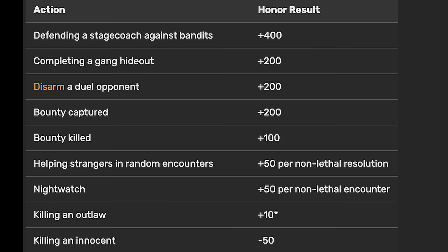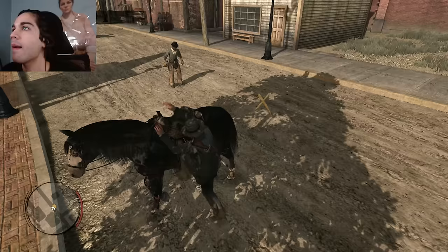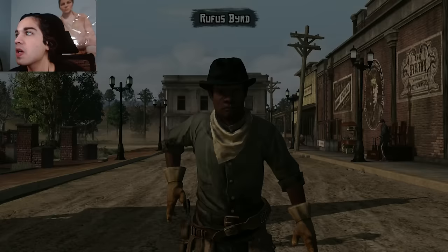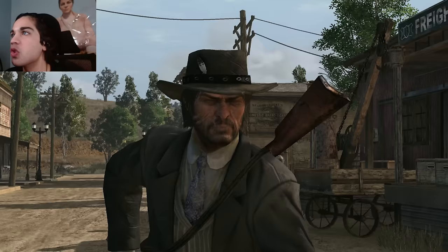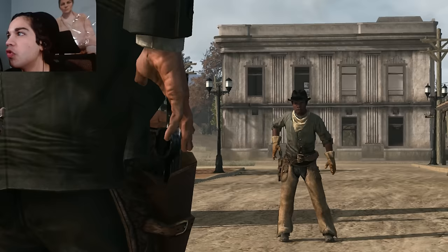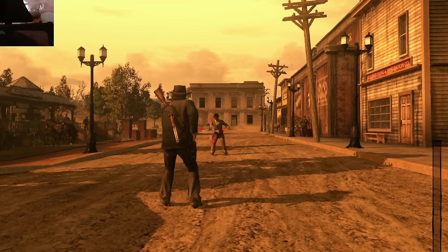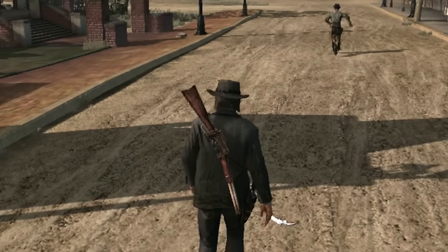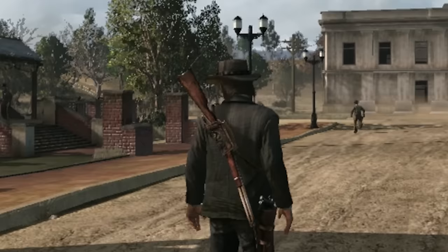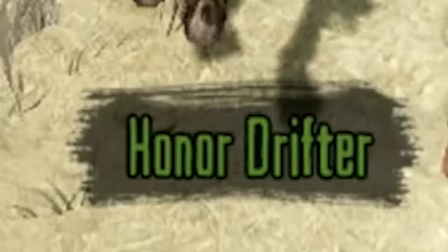This guy wants to duel me — this is a perfect opportunity. This gives us a chance to get a quick plus 200 honor if I can successfully disarm him. I'm pretty good at dueling in Red Dead, so I think I got this. Come on, Rufus — we can do this. We just got to aim for his hand and that'll disarm him. Focus up, focus. Oh, we got him — let's go! That's right, you run, you coward. I'm the most honorable man alive.